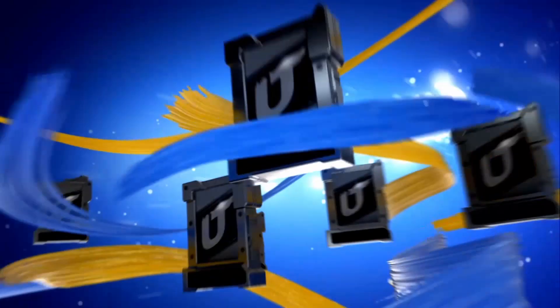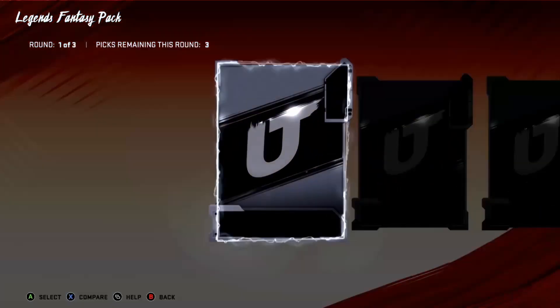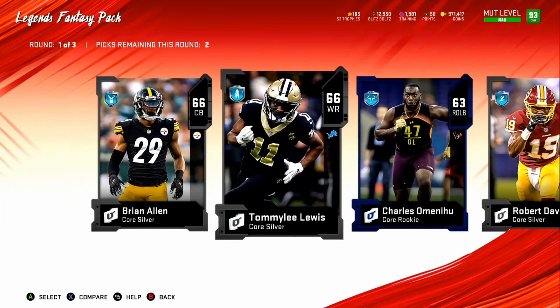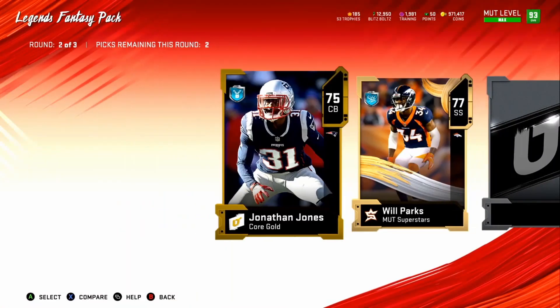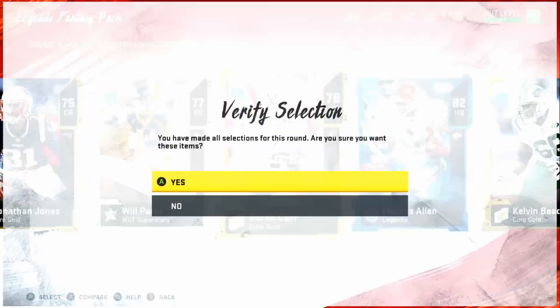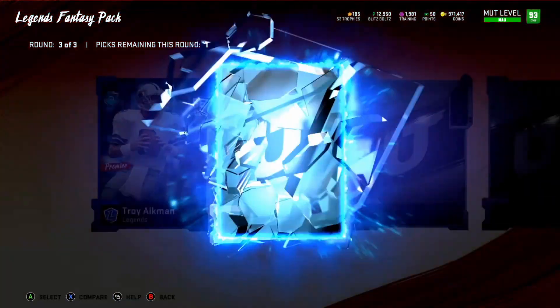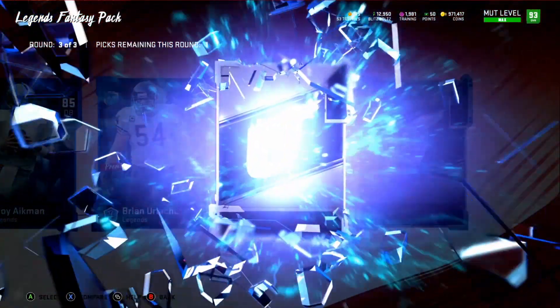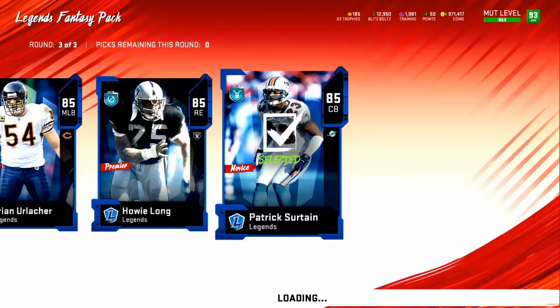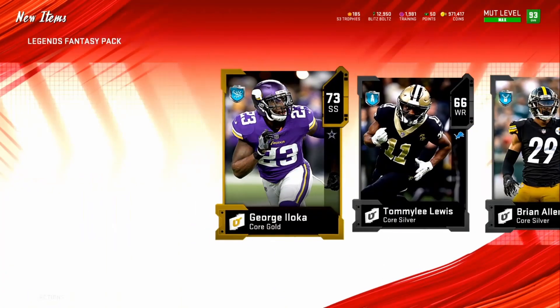This pack wasn't the worst — got two elites out of it. Four more packs still to go, looking for a limited time Darren Waller. Got some silvers, one gold — legend legend! An 82... and we might get all legends this round! An 83, an 85. Got Patrick — taking that. Two legend players so far.